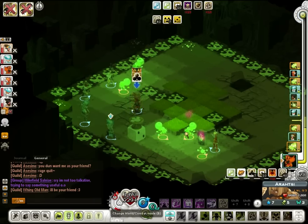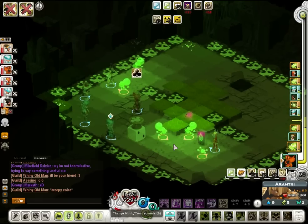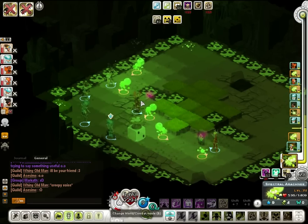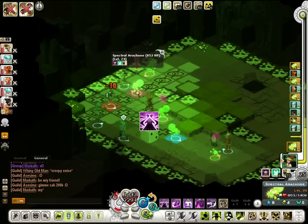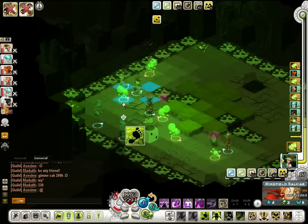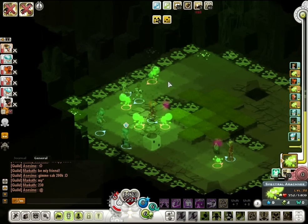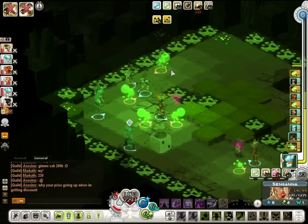Another thing: those dungeon tiles can be pretty dangerous, but in the case of this dungeon it's fairly irrelevant. Standing on them just applies one mutation stack — it's actually called mutation, not radioactive, though I kept thinking of it as radioactive. Anyway, the high mutation stacks are causing me to lose HP for each AP I use, which quite obviously can be very annoying.